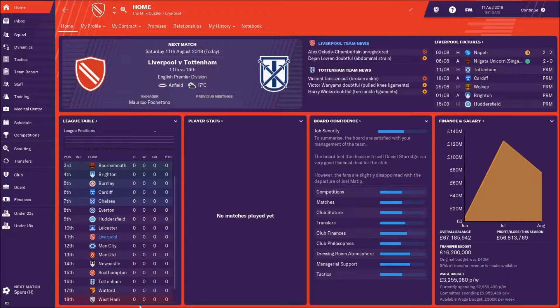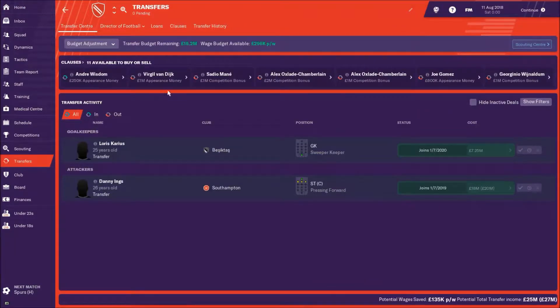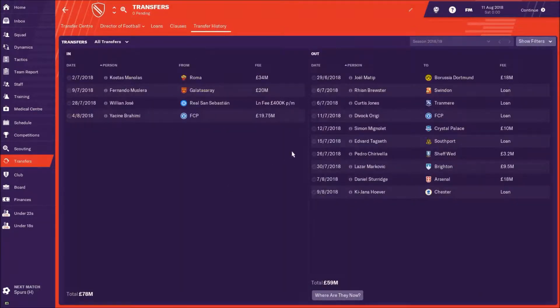We've done the summer transfers already — the transfer window is over and done with. We've got Tottenham in the league today, which is going to be a pretty difficult start, but we're at Anfield so that might give us a little advantage. We've had a fairly busy transfer window with ins and outs. I didn't get as many signings as I wanted — the transfer budget wasn't as kind as I wanted. We started with £40 million, which was fairly generous, but we had to sell players to get others in.